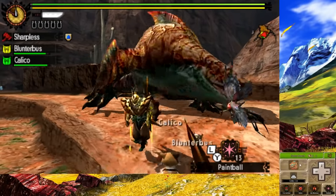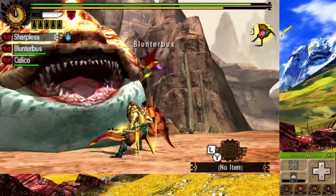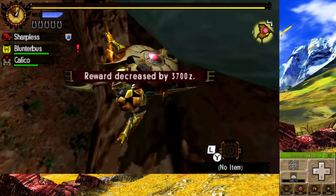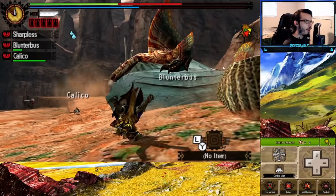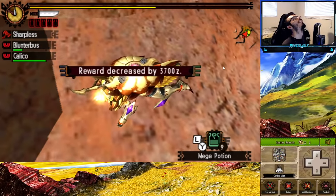I decided to test my luck with Tiger Stripe Zamtrios, and I gotta say, it was my first time hunting him. It had moves that differed from the normal species, and I loved the design and the color scheme. Sadly, he was too strong for me to deal with, so I had to come back to this one later. When I was fighting Tiger Stripe Zamtrios again, it was painful — I just couldn't get past it. He was doing too much damage and I was frustrated to no end, so I had to step back and think.